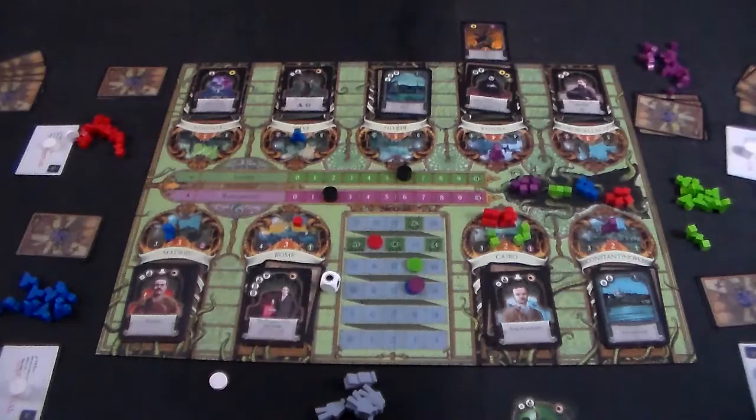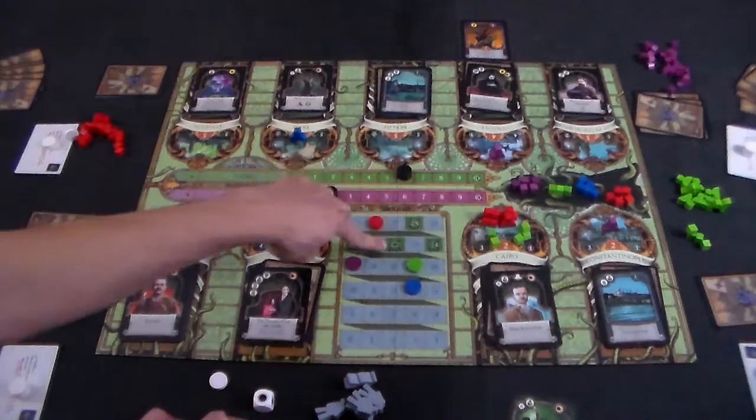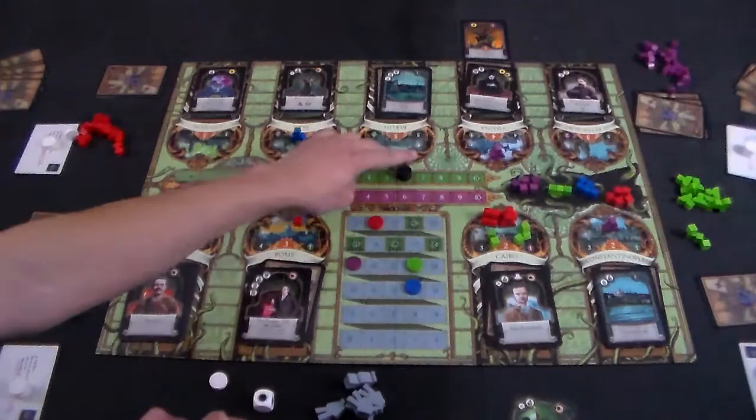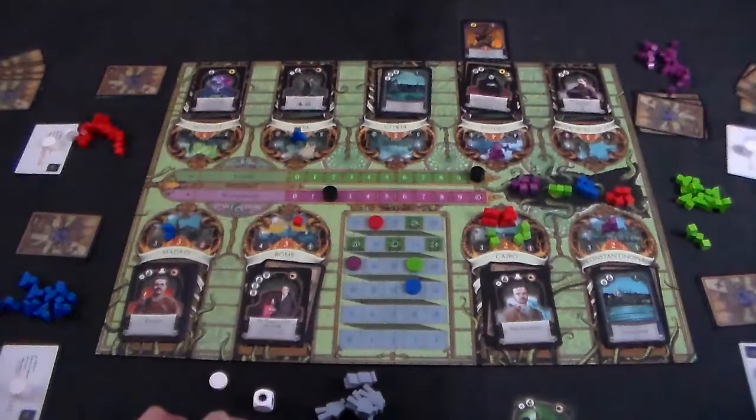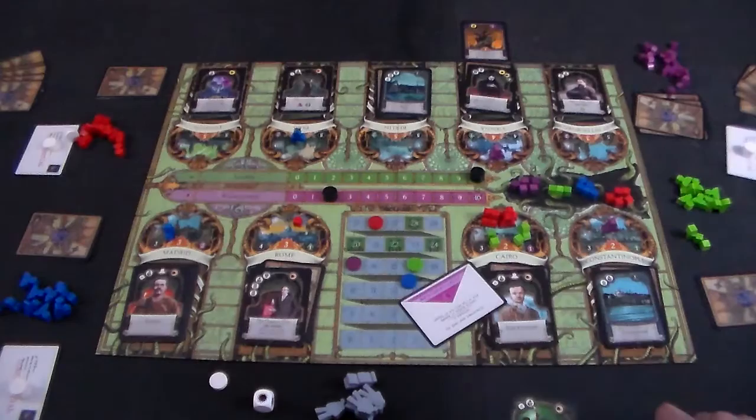That covers all the game mechanics. The game ends in three ways: a player reaches or exceeds the victory point total required for your player count; one of the faction victory point trackers moves up to space ten; or a player is revealed to be a restorationist, ending the game immediately.